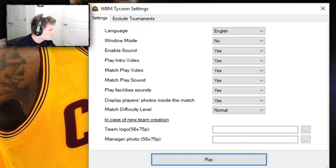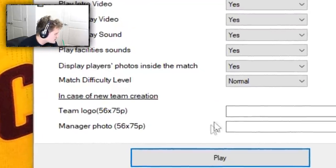One good review — we're gonna buy the game and see how bad it actually is. It's ten dollars, so this is a big investment on my part. I'm doing this for you guys. We have to do some settings here — language: English. For a new team creation we have to upload our team logo and manager photo.